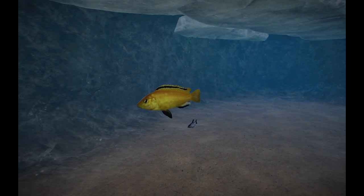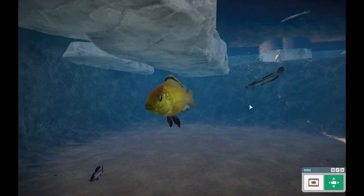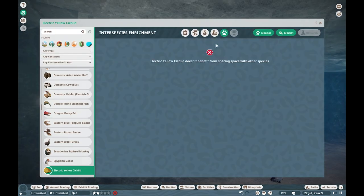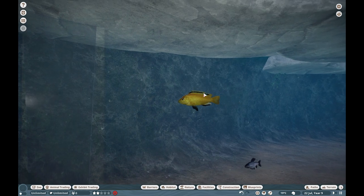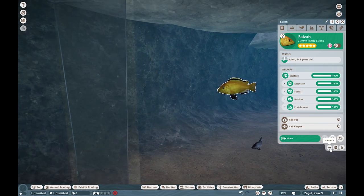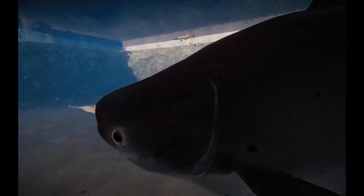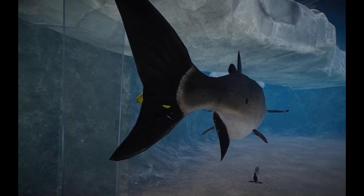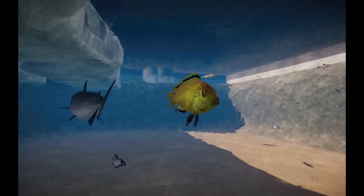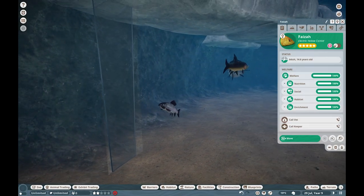This is the Electric Yellow Cichlid — these guys are a really incredible species, especially when you pair them with hippos and stuff. Unfortunately I didn't get the chance to add interspecies enrichment this go-around, but we will be adding that later down the line once we get some time. I caught a whole bunch of fish this week and just wanted to get them out for you guys. We're hoping to have a lot more cichlid species later down the line, so this guy is the perfect one to start off with.